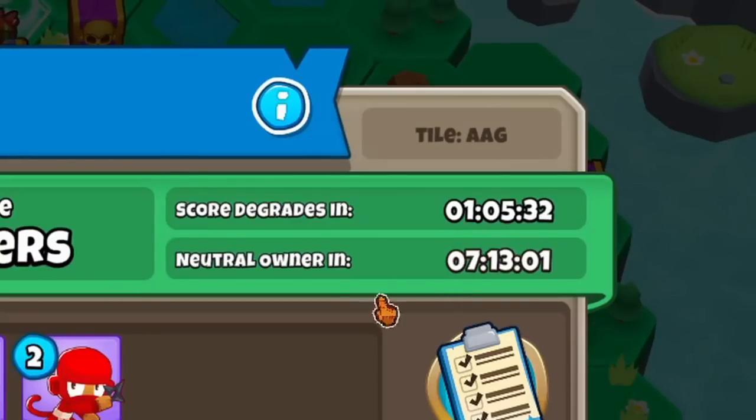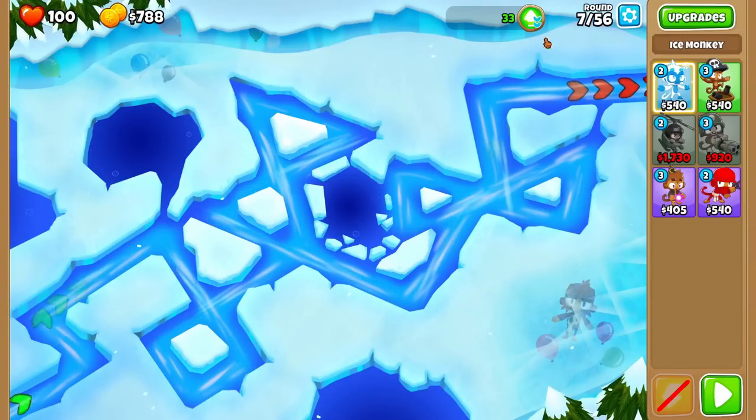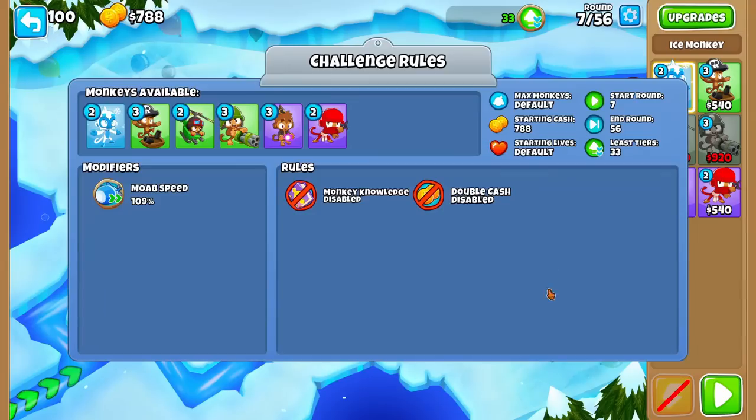That's pretty juicy — so what we're going to do here is we have 33 tiers, which is a lot. It still says 33 tiers even though it's degraded — that's a bug. We're going to try and beat this challenge with as low tiers as possible to show what a competitive tile would look like. Dartling served us really well yesterday, but Voe needs the cross path. So here's what I'm thinking — let's go for a Wizard, middle path, Dragon's Breath. The rounds don't include BFBs, only MOABs, which is really good. Let's go Fireball and work toward Wall of Fire, then get a Rocket Storm in the back with maybe heli support.